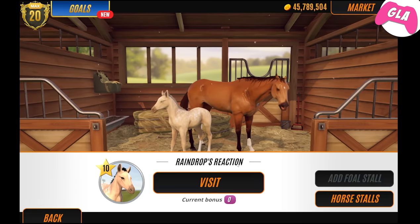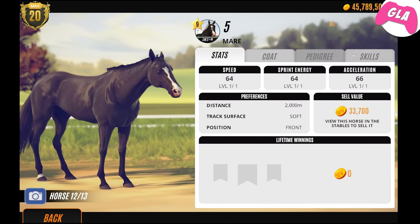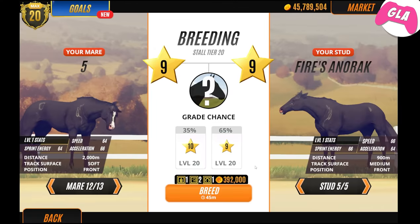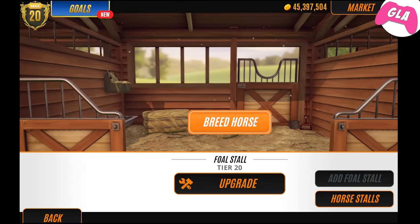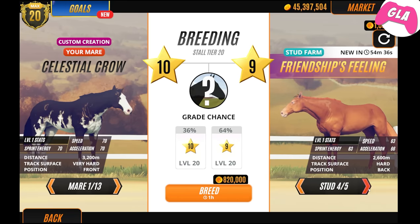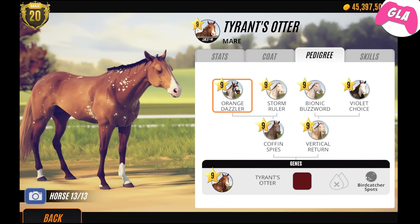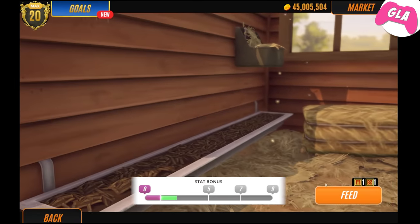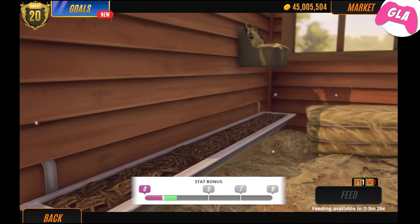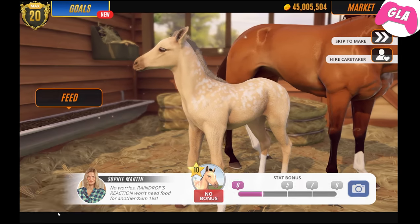This is gonna happen. Who do we breed with? Let's look at these pedigrees - I'm breeding with this mare. It's actually so cheap to breed - it's like three hundred thousand instead of a million if you breed two level tens of your own. That's quite a lot of money. We need to feed before we get the foals. That's a really cute foal - I'm pretty sure I've had something very similar to this before that I sold.